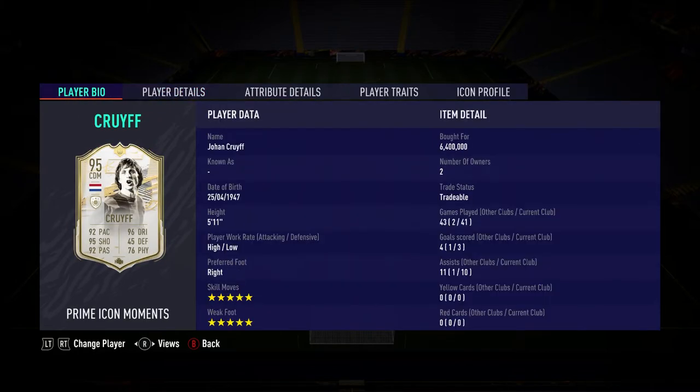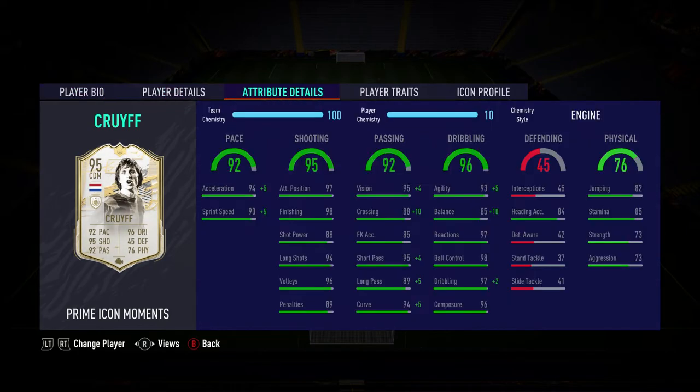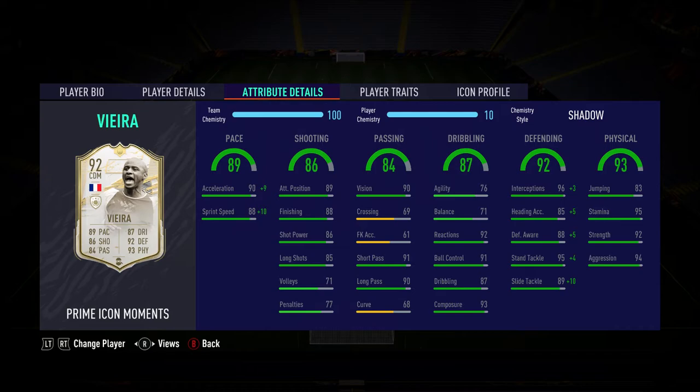We have Johan Cruyff, who does play left mid in game. He gets a lot of crucial runs down the wing to play inside, which is why I use him there. He's very useful on the wing and his stats are unreal.